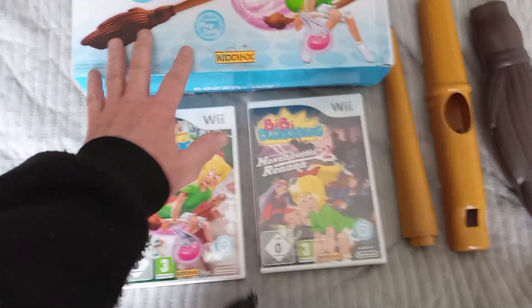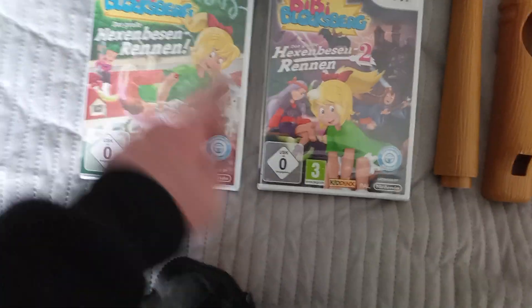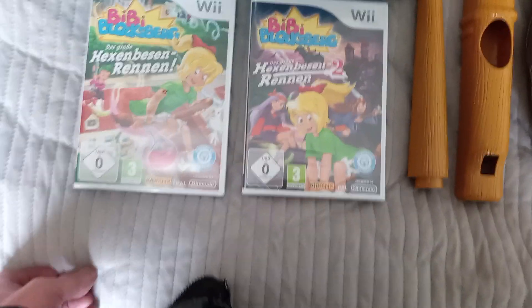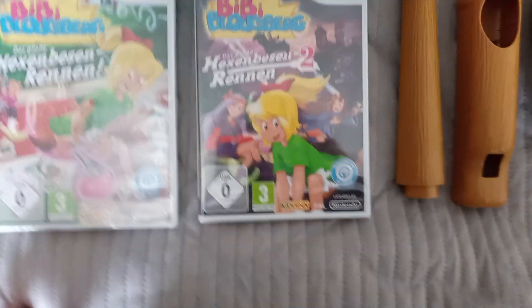So this box set comes with a broomstick and two games: Bibbibloxberg one, Bibbibloxberg two, Dazgrobe Hex and Bess and Renan, and Dazgrobe Hex and Bess and Renan two.